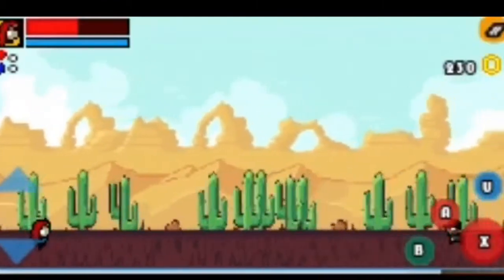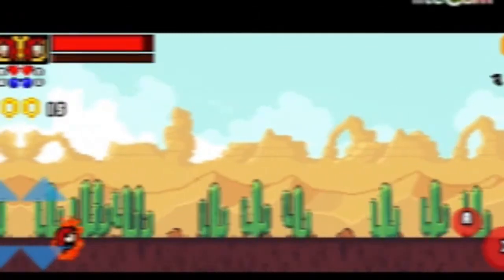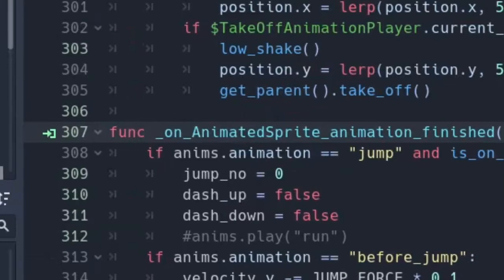It was okay for me, but obviously confusing for others. I had to fix that. I decided to make a combo attack mechanic with three stages of attack, which I discovered I had to make work in the GMCK game jam. There are two things I thought of: being able to switch to the next attack, and using an animation player with Godot Signals — animation finished. It's very helpful.